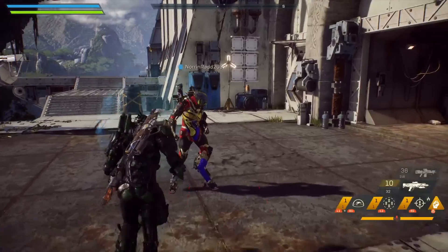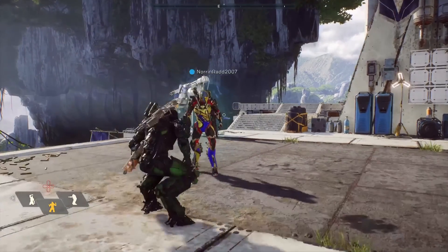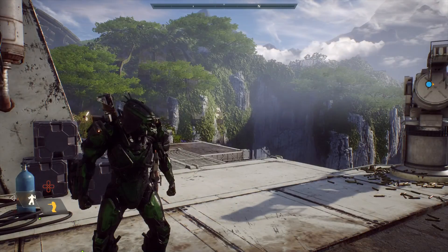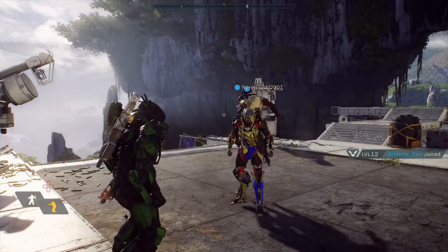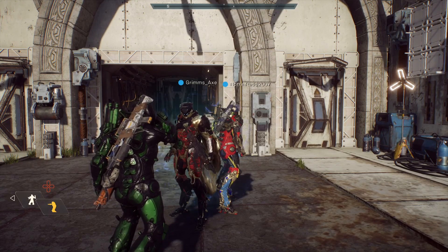Let's start by taking a look at how the D-Pad currently works in Anthem. There you can see that I have to use both the left and right D-Pad to select which emote I want to use, and press down to actually use it. This is such a wasteful system as it uses almost all of the directional pad and nearly half of the total face buttons on a controller. Anthem is a very complicated game with a very complex control scheme, and it seems like such an oversight to dedicate that many buttons to waving.